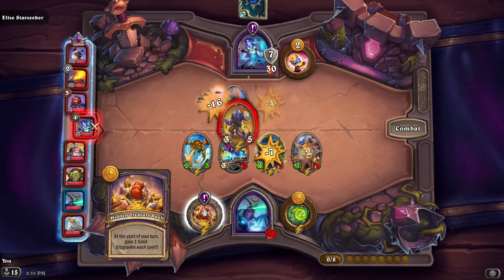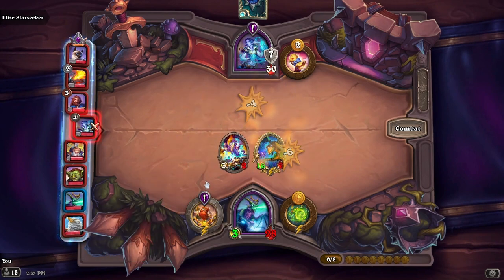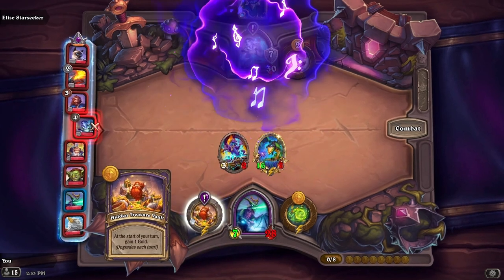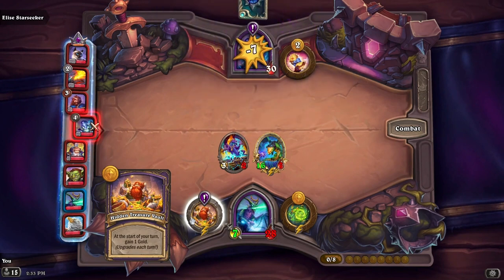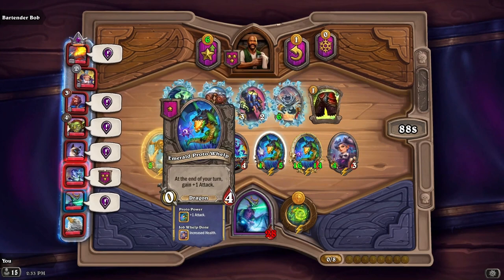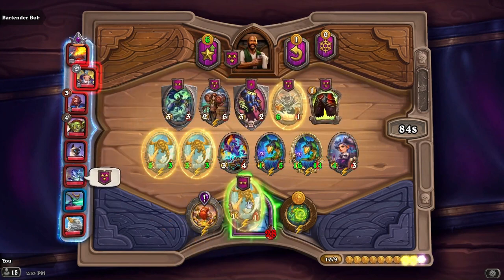We activated our secret! Now we gain one gold at the start of your turn and it upgrades each turn, so we should get lots of extra money to buy things with. We got our third Sand Spewer, so we'll take that.